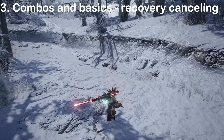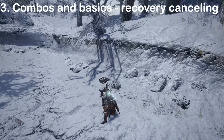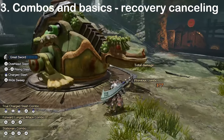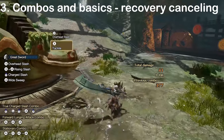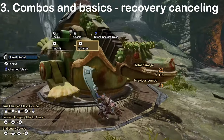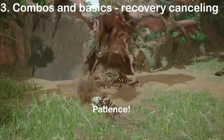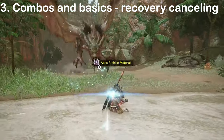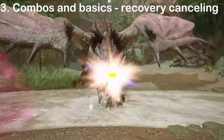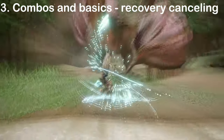For example, after a TCS, you won't be able to Power Sheath once your hunter has started to lift the sword from the ground. In these cases, rolling is the only way to get out of the recovery. Canceling the recovery animation of our attacks is an extremely important element of Greatsword gameplay that you should definitely make a habit of. You should always roll or Power Sheath after finishing a combo. If a monster is about to hit you right after you finish an attack, be patient and delay your roll or Power Sheath to iframe their attack right before it hits you. Power Sheath has more than twice the invincibility frames of the regular roll, but keep in mind that it will become unusable if you wait too long during the recovery animation.